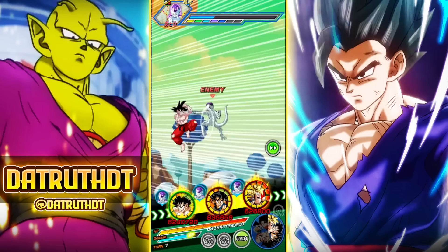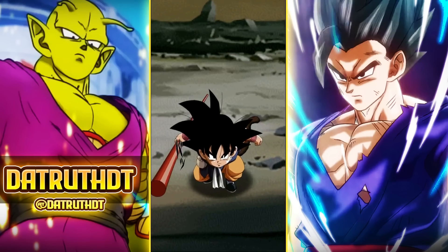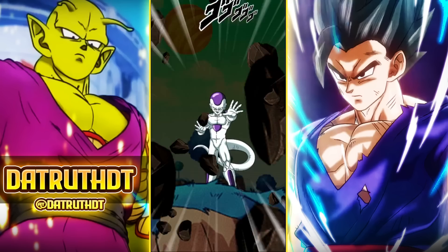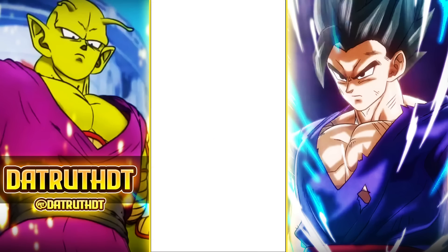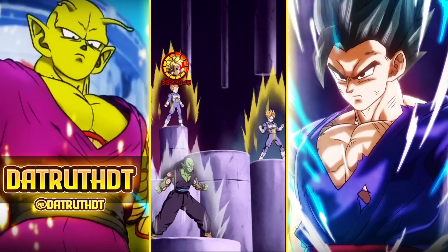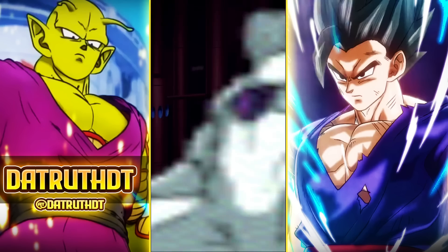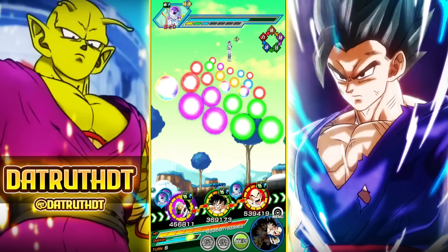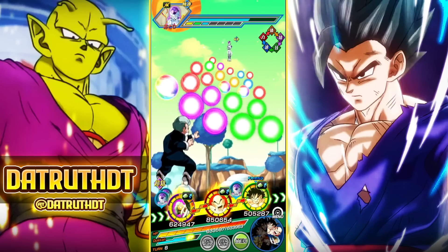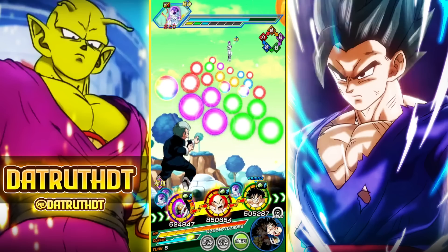It does depend — if Krillin doesn't have his passive up and he's in slot three and eats a super attack, that 150% defense from being hit is going to be very relevant for how good Krillin looks. But I think he's fantastic, really good design. He's got some restricted damage reduction, but none of it looks bad to me because we're going to be able to rock Krillin's damage reduction pretty much the way we want it against a lot of these bosses.